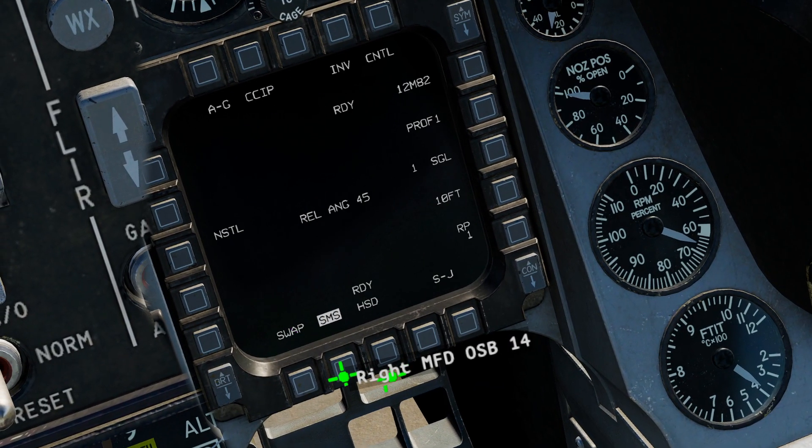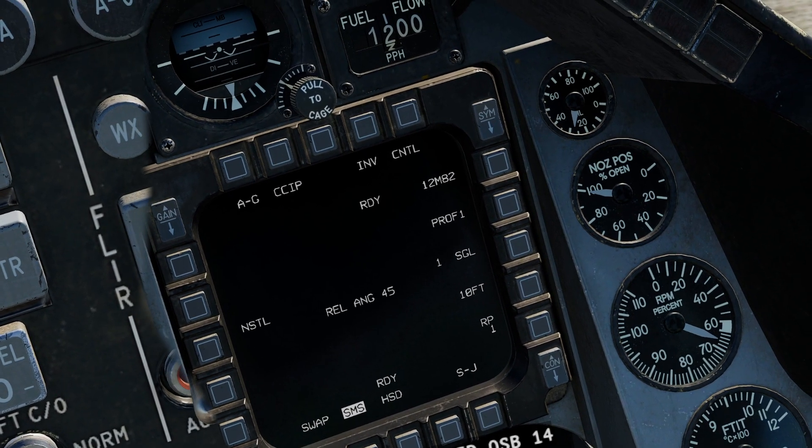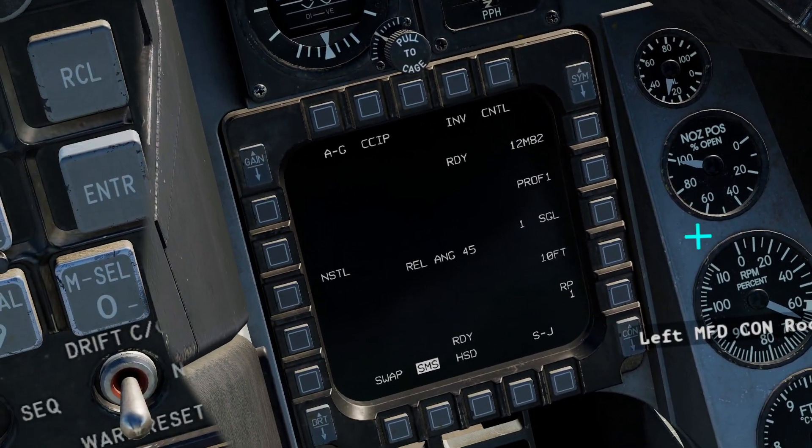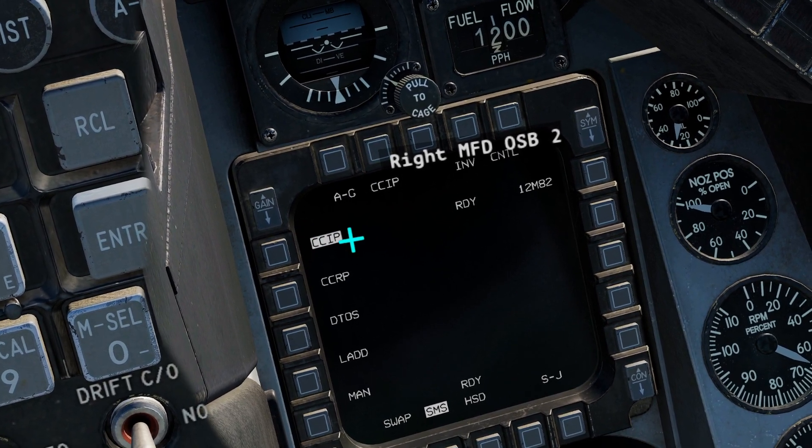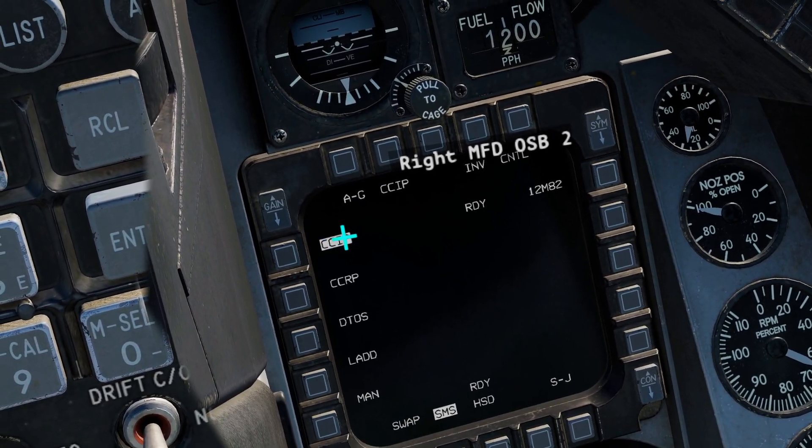If you're not on SMS, click SMS while you're in air-to-ground, and we have a variety of options. Up top we have our release mode, currently CCIP, which is the first I will cover.